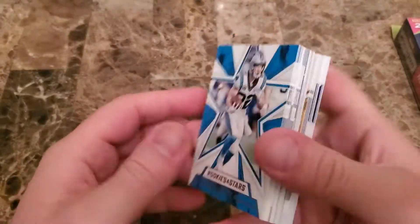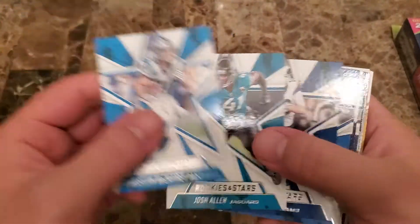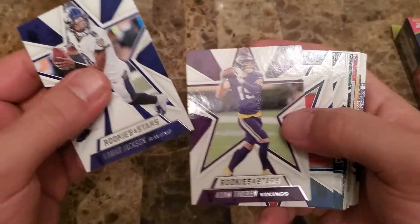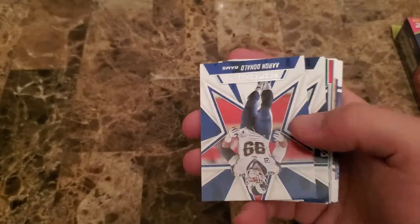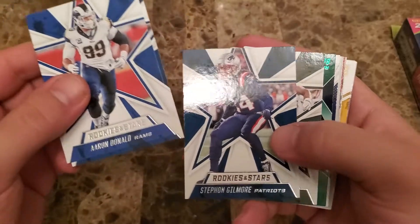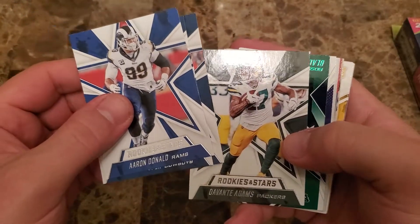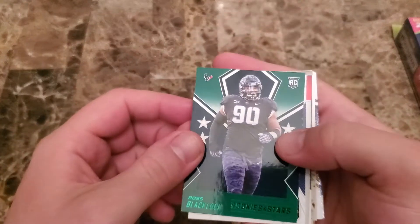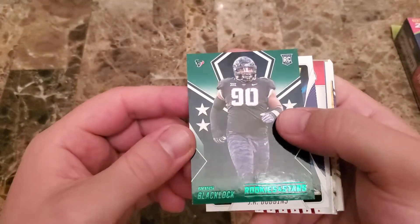Ingram, Hunter, Philip Rivers, Gronk, Carr — Xavier Howard, Xavier and Howard — Matthew Stafford, Big Ben, Brees, AJ Brown, Daniel Jones, Christian McCaffrey, Josh Allen, Jared Goff, Joey Bosa, Edelman, Lamar Jackson, Adam Thielen, Aaron Donald, Amari Cooper, Stephon Gilmore.